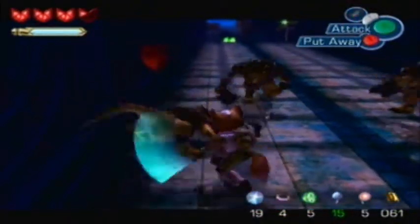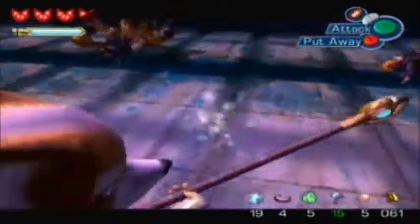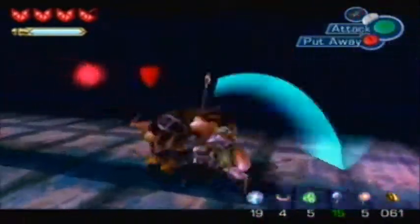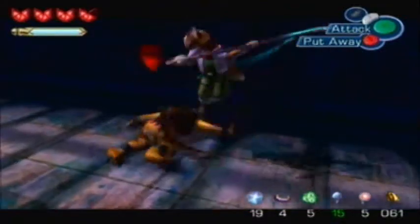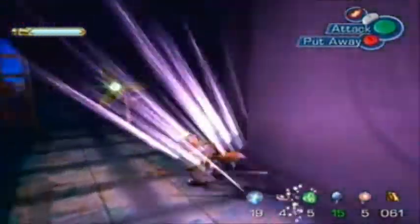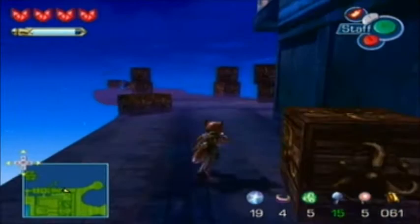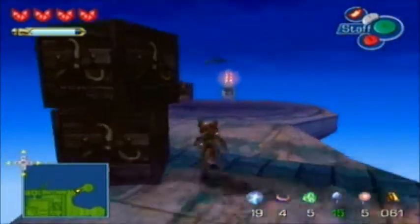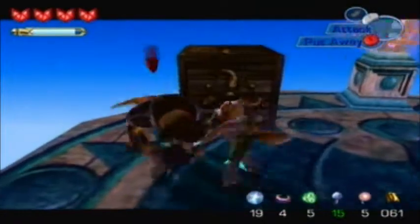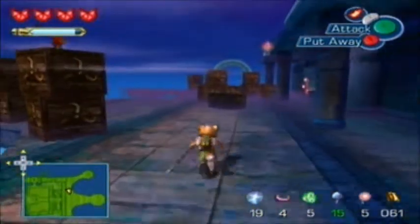Eat the crap out of these guys, show them what for. There we go. I don't know how to activate the thing — I thought pulling back would cause him to spin the weapon around, but it doesn't. So these little patterns here, when you see them, use the sharp claws to activate them. So you gotta go around taking down these enemies.